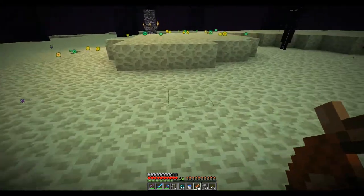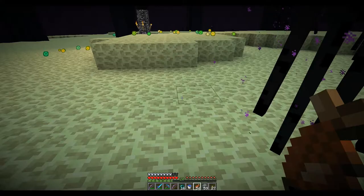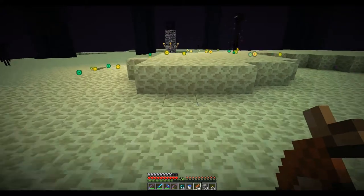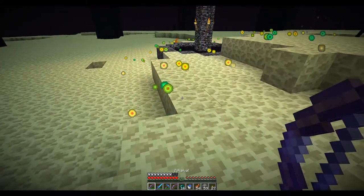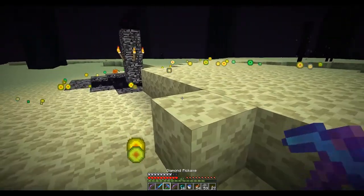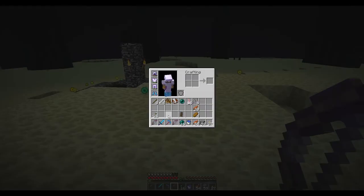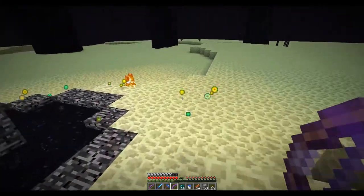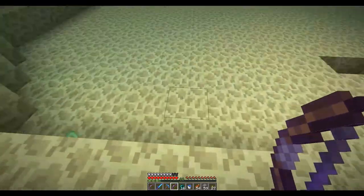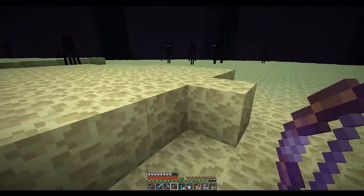One thing I'd recommend doing is if you have any mending items, such as my boots or tools, use the experience the dragon drops to repair them. The dragon drops a lot of experience — our boots are fully repaired, the bow is fully repaired, the sword is fully repaired, and the pick is fully repaired. We ended up at 66 levels with fully repaired stuff. We never did use the shield, but that doesn't really matter.